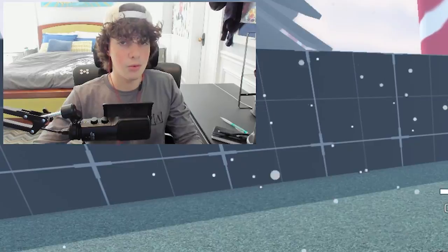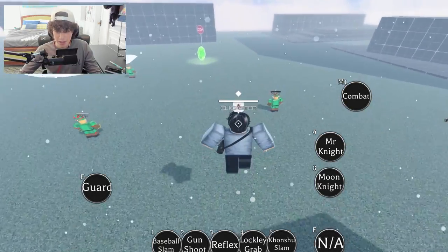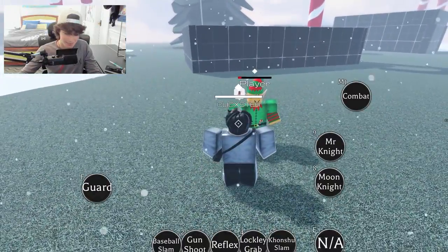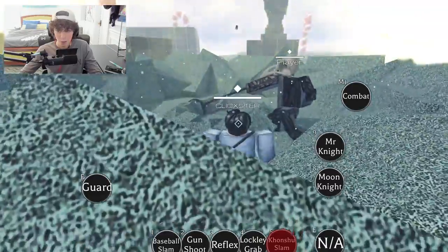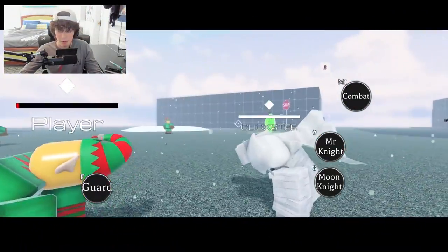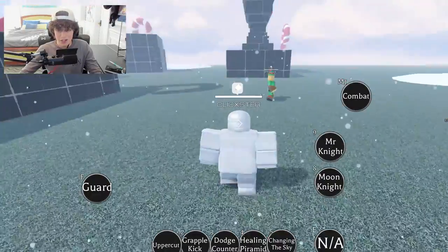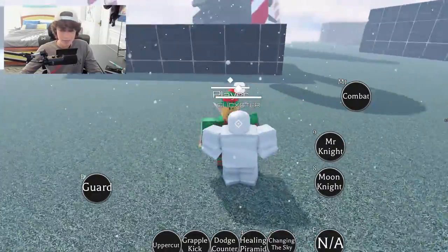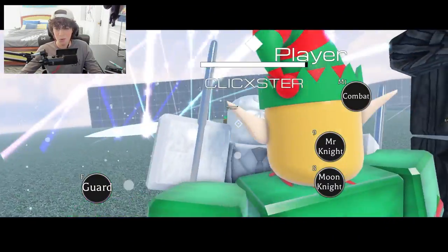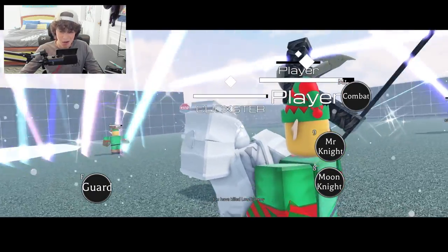Let's get Moon Knight in here. Let's find our low target and use our Conchu Slam — oh damn. Now if we activate Moon Knight, do we get a different finisher? Flip grab — yes we do, look at that, interesting. And then we got Mr. Knight, who has 'Changing the Sky.' Kudos to the developers for having different ultimates for every single character — look at that, I like that.